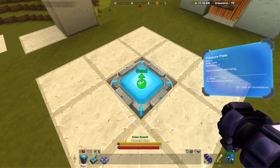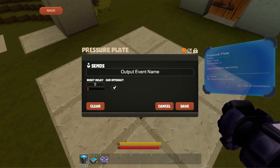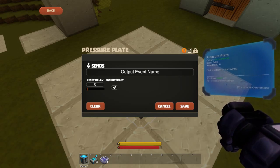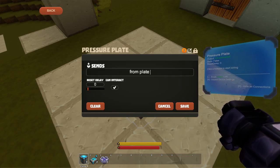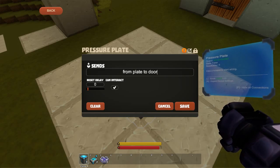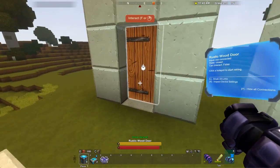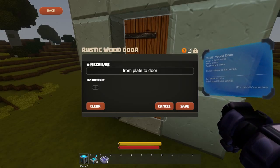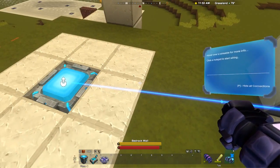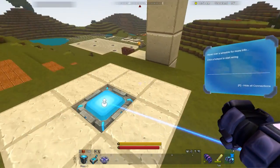We inspect the device settings with the default input. It pulls up a dialog box, and as you can see, there are three variables: an output called sends, a reset delay, and a can interact checkbox. For now I'm only concerned about the output, so let's go ahead and change that. The variable can be anything we want, so I'll put 'from plate to door' just for simplicity's sake. Now that's the output, so anything with an input that has that same variable should connect. And as you can see, we have a wire, with little arrows showing which way the signal is flowing.